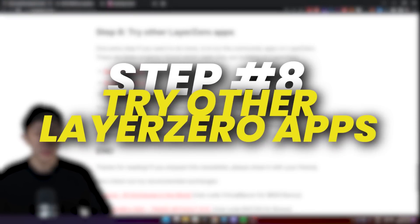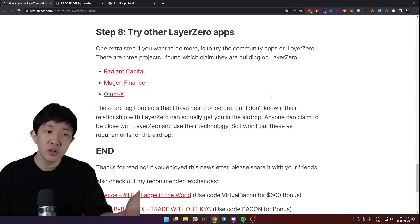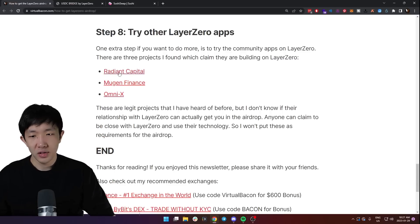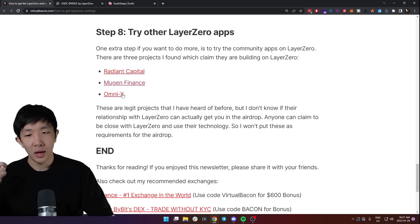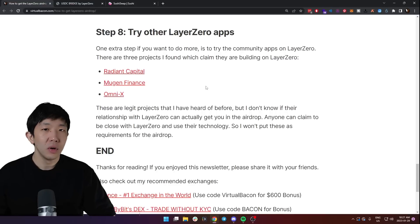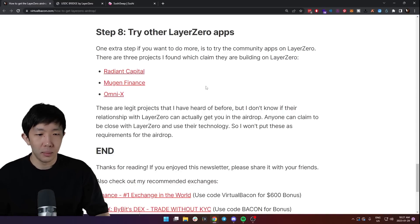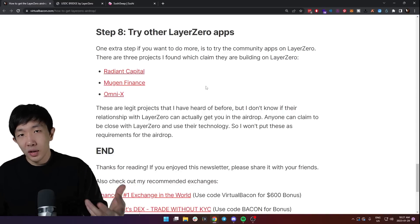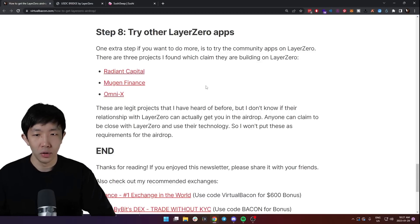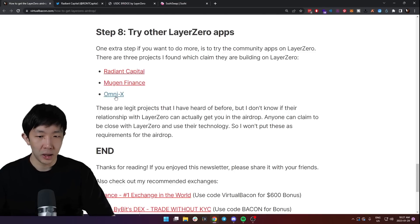The last step is to try other Layer Zero apps. There are currently a bunch of community apps built on Layer Zero, and the main projects I've found are Radiant Capital, Mugen Finance, and Omni X. These are all legit projects I've heard of before, but I'm not sure how close their relationship with Layer Zero is or whether using them guarantees airdrop eligibility. Anyone can claim to be using Layer Zero technology, so I wouldn't put these in a guaranteed airdrop category — but you can still go ahead and try them if you want.